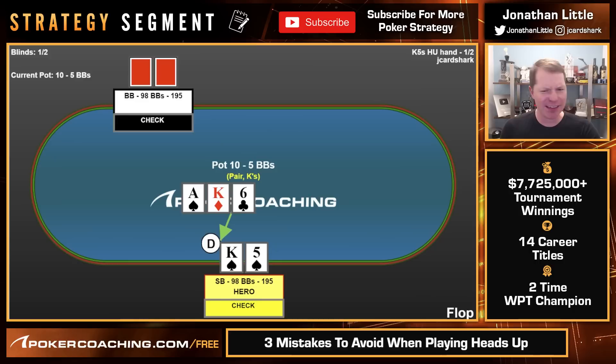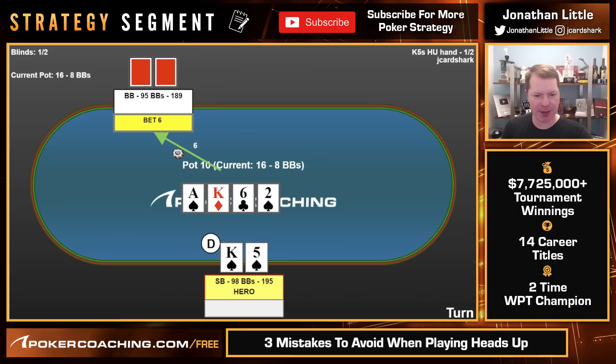Turn's a two of spades — that's good. Opponent bets $6. Some people think we should raise because we have a pair and a flush draw. But no — we are mostly going to have a marginal made hand on the river: second pair, bad kicker. Second pair with a bad kicker does not want to raise. It just wants to call and keep the opponent in with all their potential bluffs. That way, when we are against a better hand, we lose as little as possible.